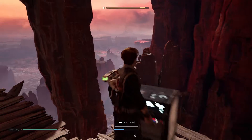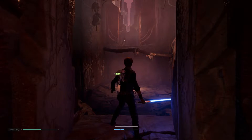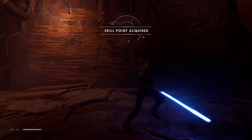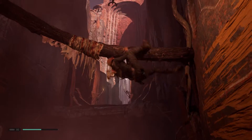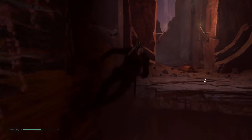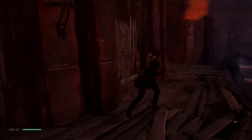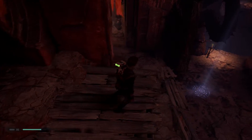There's a chest right here that you can grab, then continue forward. You'll have a couple of guys shooting at you from a ledge — best to eliminate them before you try climbing up there. That's your destination. Once you've dealt with them, wall run up to this branch, take it across the room, wall run again, and you're up on the ledge. Continue onward. When you get out into the open air, you'll see you're right above the meditation point you used earlier.